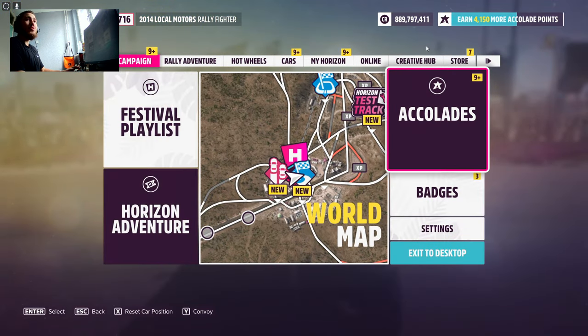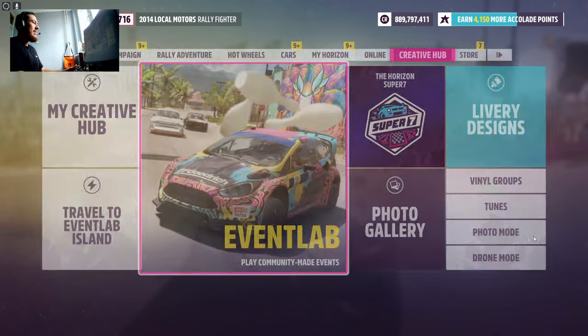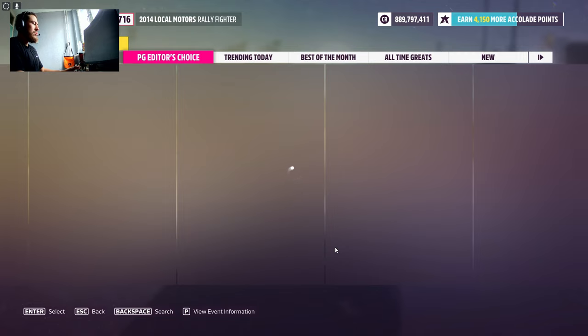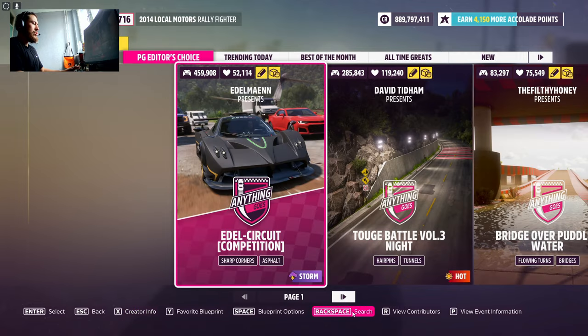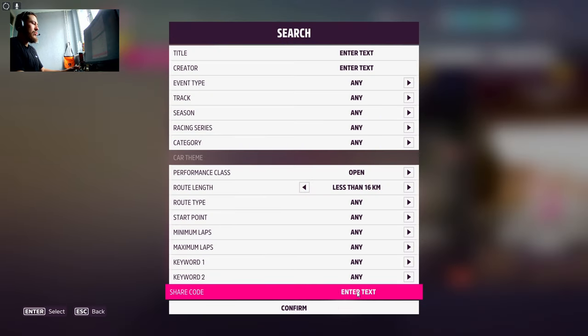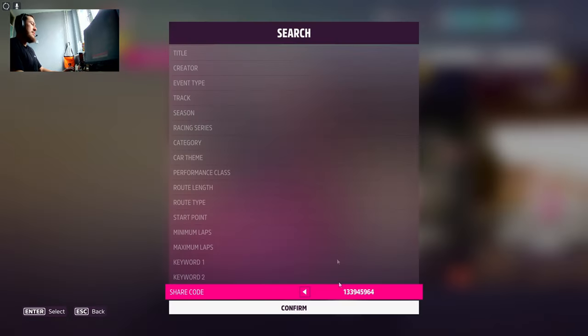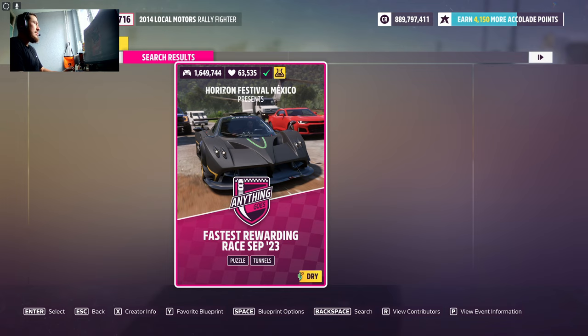The second thing — getting to the glitch itself — you're going to go to Creative Hub, Event Lab, Event Blueprints, and there will be a Backspace Search. You're going to go to Backspace Search, Share Code, and enter the share code: 133 945 964. Confirm. This is it.